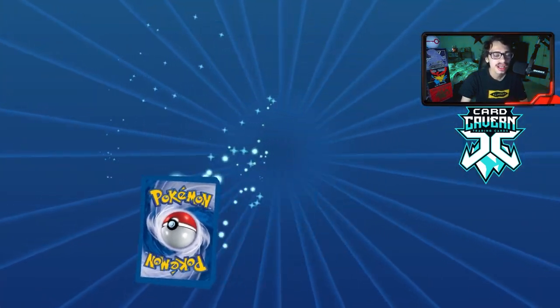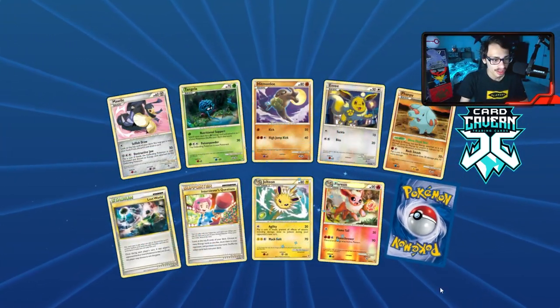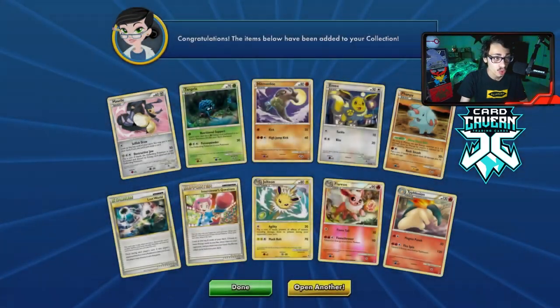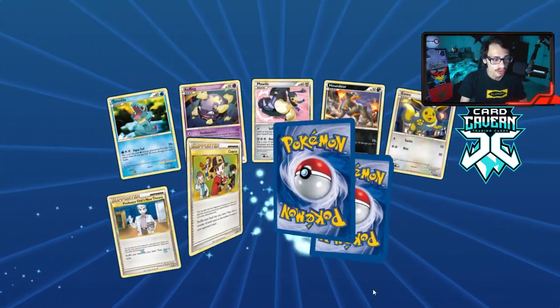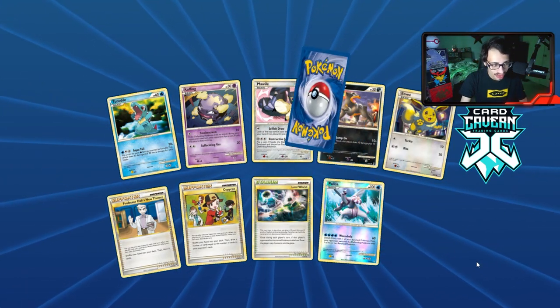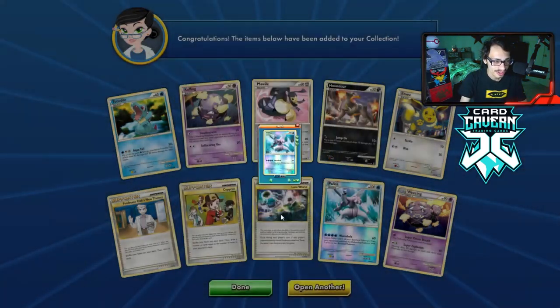Call of Legends doesn't have that many playable cards outside of all the Smeargles we pulled and the Lost World cards — it's more of a collector set. We now have 12 Lost Worlds. Three packs left — can we get a shiny or reverse hollow energy? Double rare — another reverse hollow Palkia. Oh, that's a troll right there.